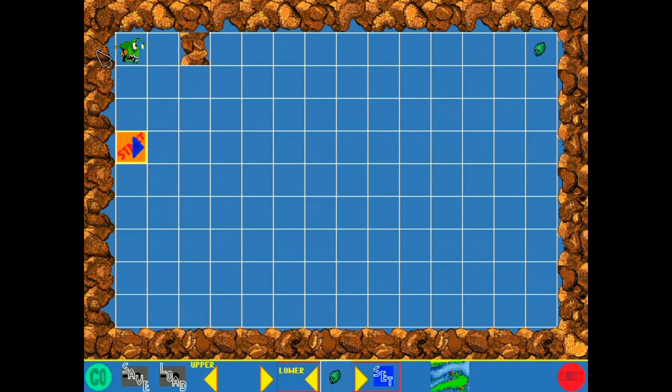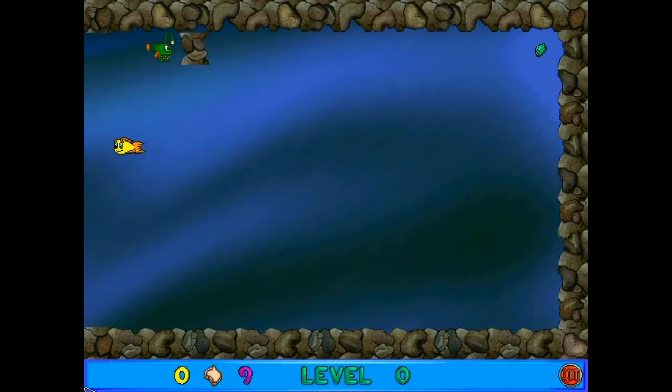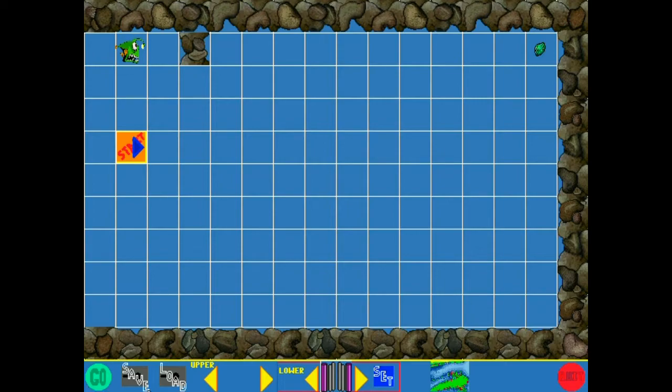I've included in the description some pre-made templates for each of the level types with the correct backgrounds and walls. But maybe you're too lazy to include walls and just want to get rid of them — can you do that? It seems like you can. You can go left and also go to the right without worrying about anything, giving you more space to use in your level.